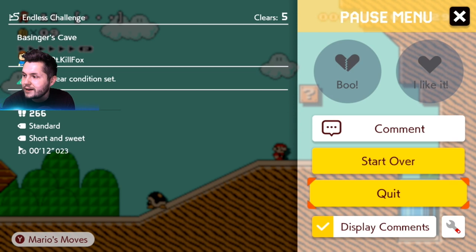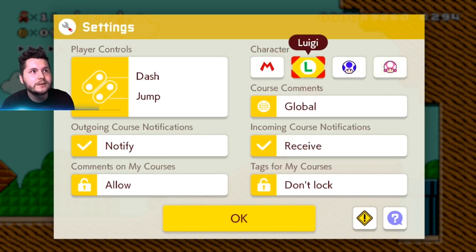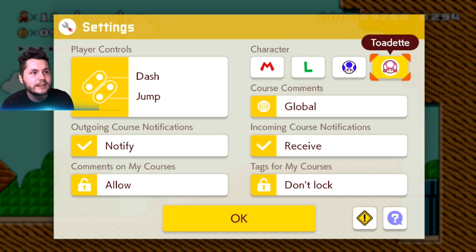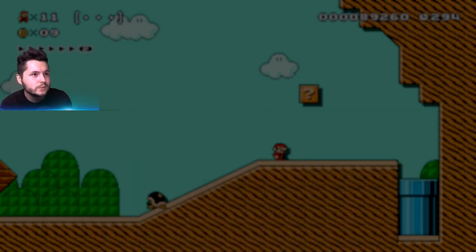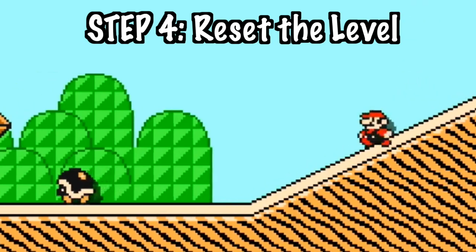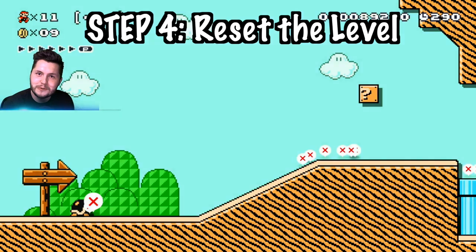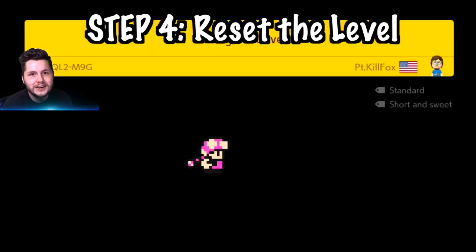I still have less than a minute. You pause, you go to Settings, and then you pick Mario, Luigi, or Toadette — just like that. Now, you might be confused because when you hit OK and go back out, it didn't change. And that's because you've got to kill Mario before you're able to move on and play as Toadette, Toad, or Luigi.